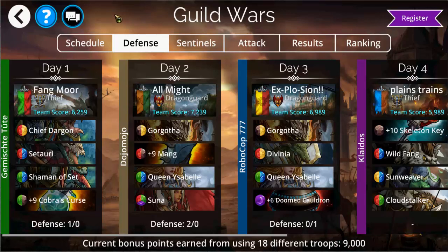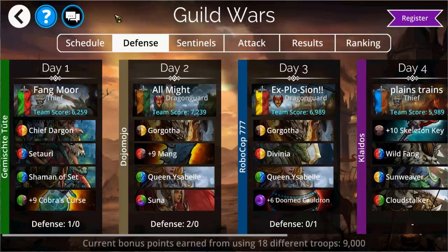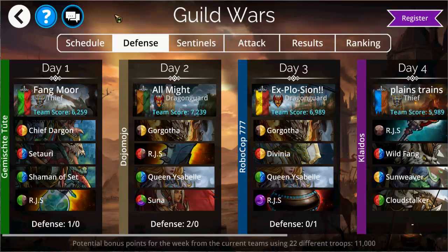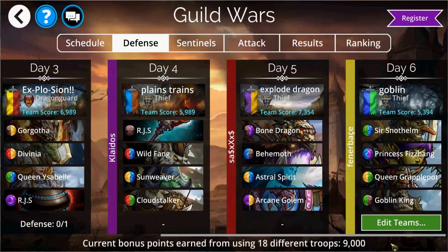Conversely, putting out rubbish teams that have no chance of stopping the attackers is also completely pointless. As an example, you can see in this screen that I've got Queen Isabelle in two of my defense teams — this was because on those two days the guilds we were up against were particularly strong and so I wanted two strong defense teams to put out. With very little coordination a guild can put together a set of defense teams that both maximize the ability to defend against attackers and also score the maximum number of unique points for defenders.